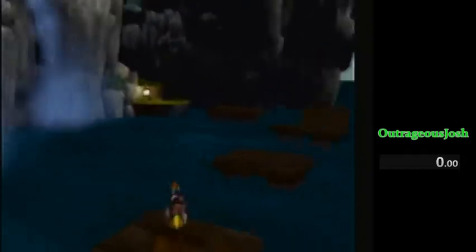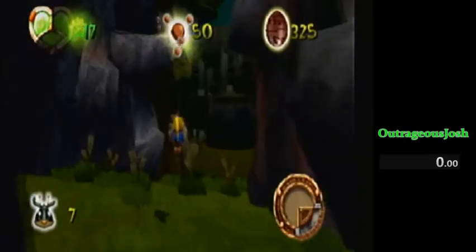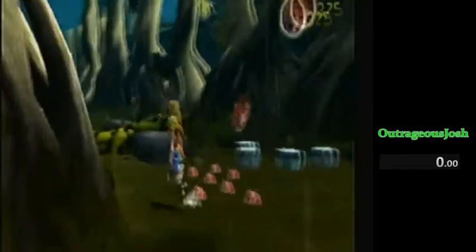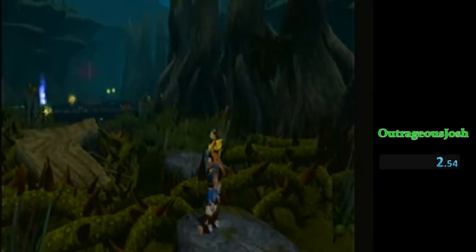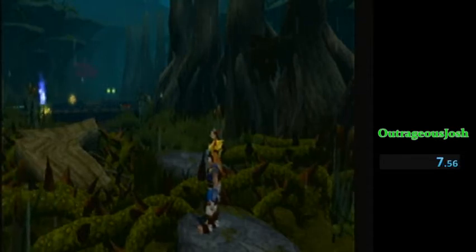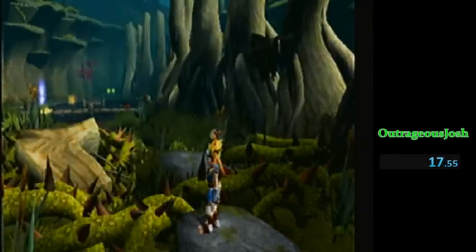So you're going to go back to Boggy, and this is why I have my timer out. After you trigger that Klaw cutscene, you're going to come over here. You're going to stand still on this rock and start your timer. Now we're going to wait about 28, 29 seconds — so I'm going to wait for 28 and a half.